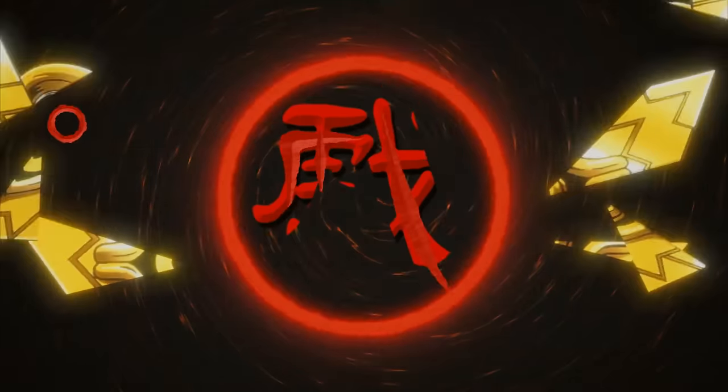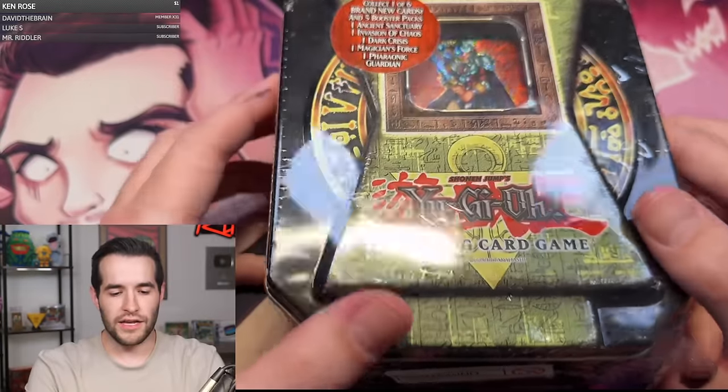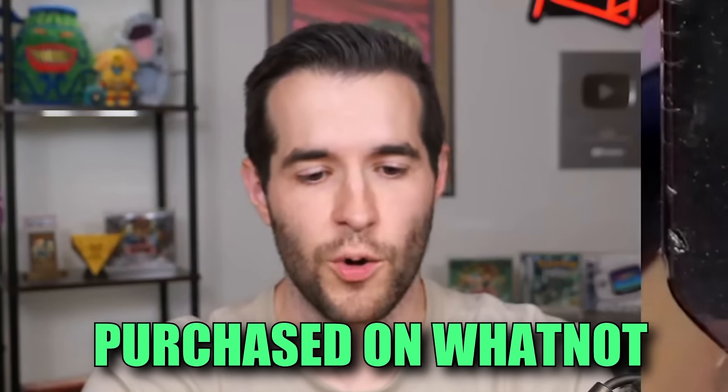In today's video, we're opening two vintage Yu-Gi-Oh! tins. Time to duel! Okay guys, we have a 2004 Obnoxious Celtic Guardian tin, which was purchased on Whatnot by Magna, and he wants us to open it up live, so you guys get to see this live.